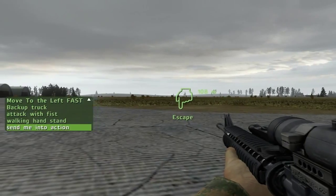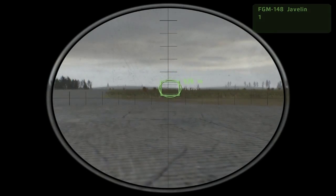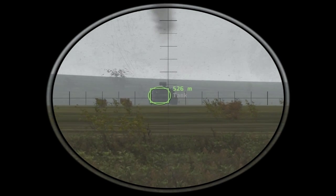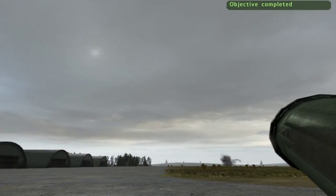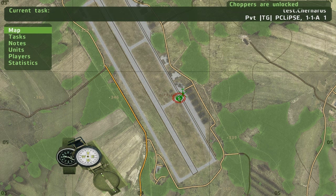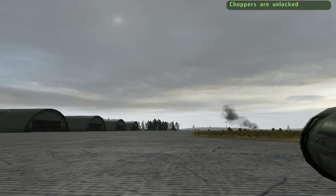Okay, so I'll take out the javelin and fire. Objective completed — you see? So we have 30 seconds. As you can see in the tasks, the objective has been completed. And choppers are unlocked — that's been 10 seconds. And in 20 seconds the game is supposed to end.